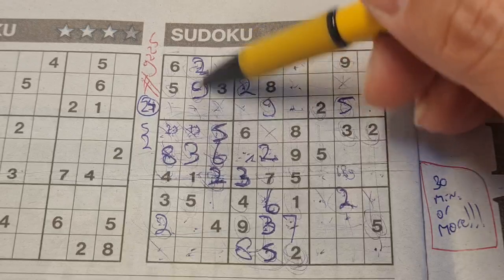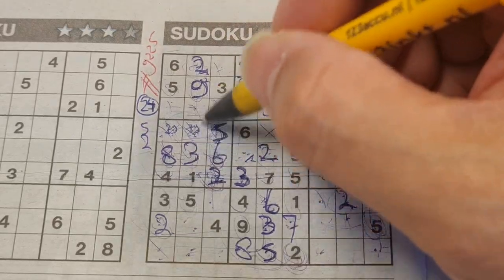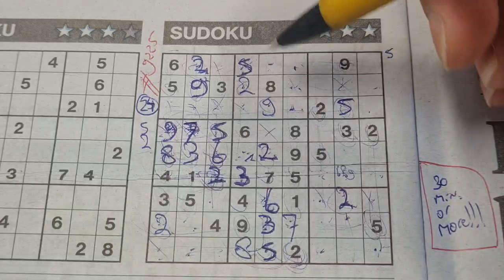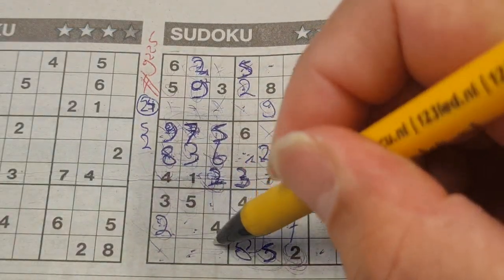Continuing with the nine: seven and nine — we have a nine in the second column, no nine there, so nine should be here and seven goes there.